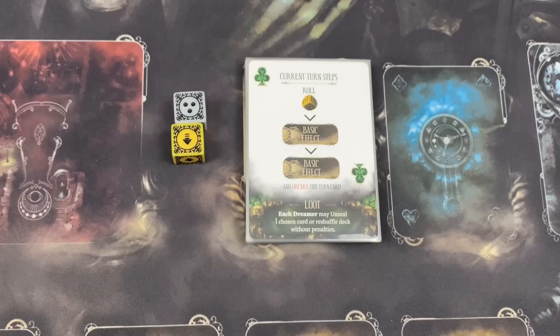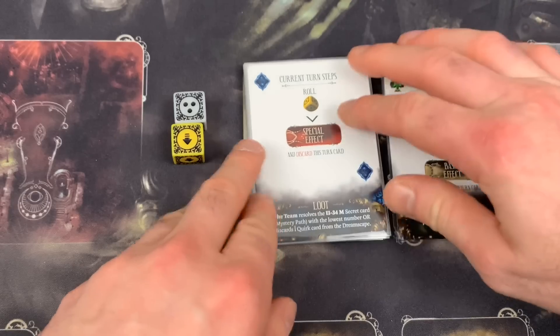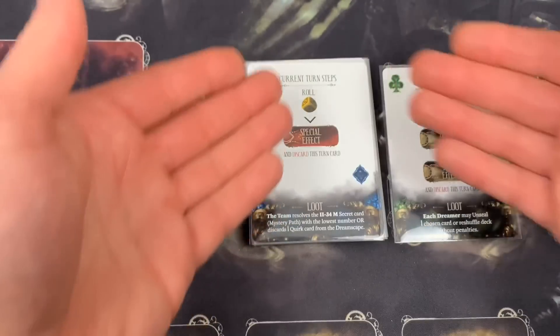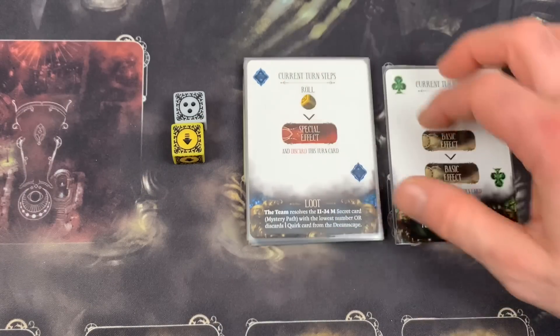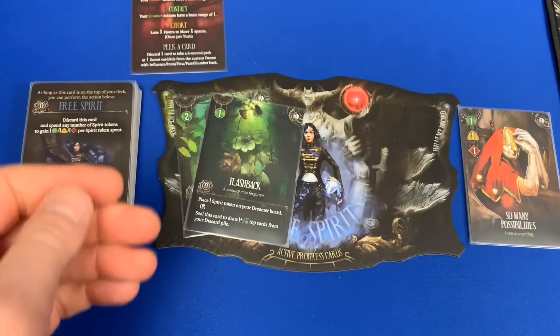I'm actually pretty impressed at how well they teach us how to play this game. We're going to place the universal marker on that tile, discard our two cards, and since we don't have any more Cunning on our cards to play, I'm going to go ahead and end our first turn. With the dreamer's phase complete, we move into the dreamscape phase, where entities and dream event steps would take place. There aren't any of these going on in this intro, so the only thing we have left to do is discard the turn card and go to the next turn.